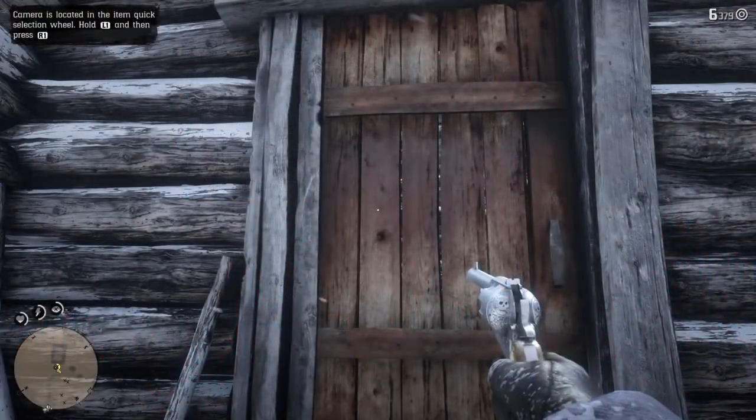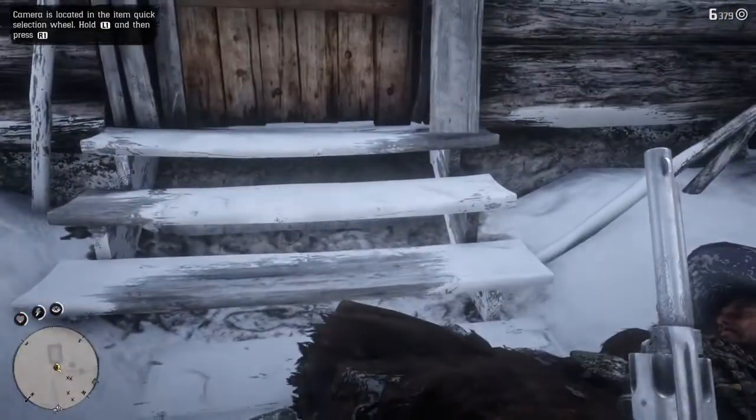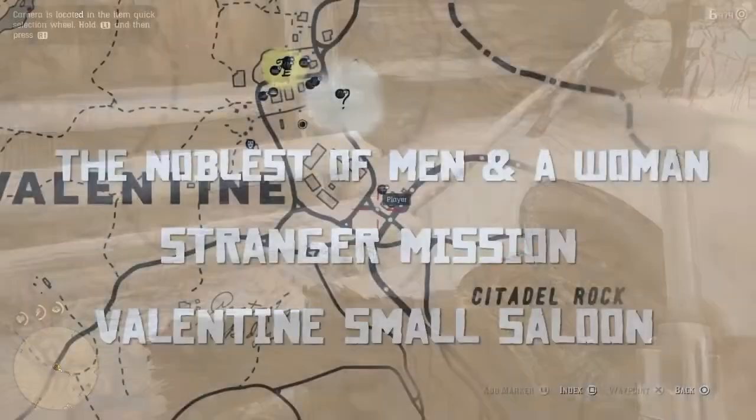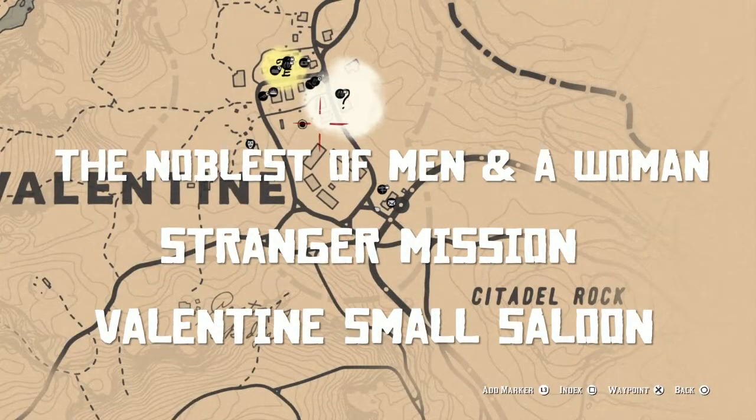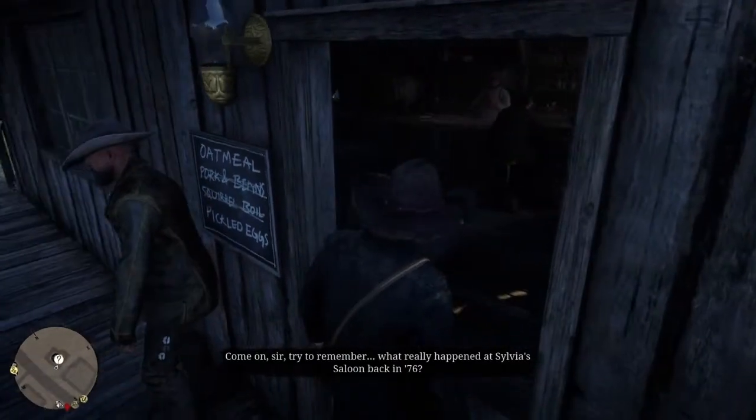Hey, what's up everybody? It's your boy Carpo here, back again with another Red Dead Redemption 2 video. Today, we're going to be showing you how you can get your hands on Flacco's Revolver, another rare weapon that you can get right here in Red Dead Redemption 2.